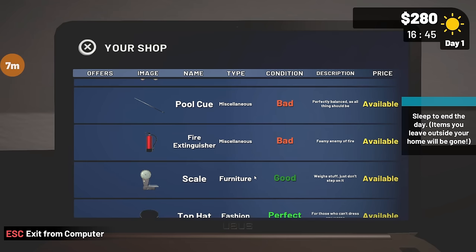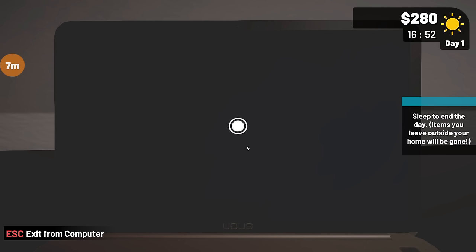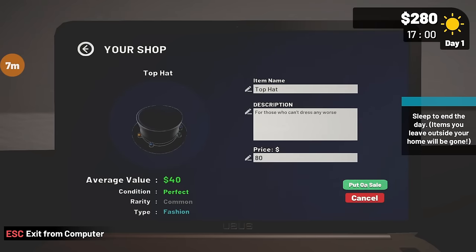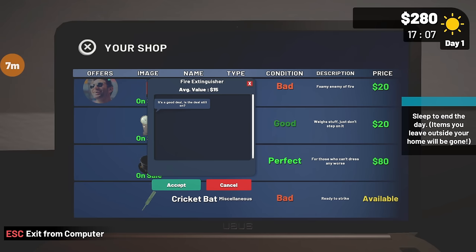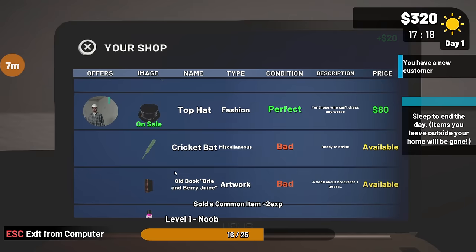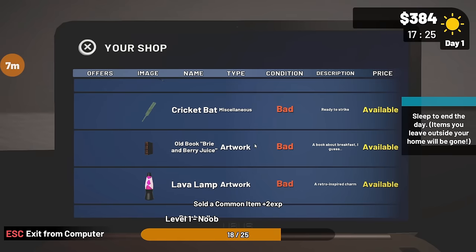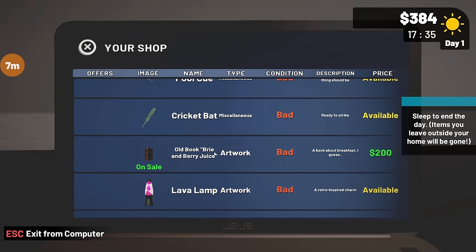I'm still level one. Scale - put it at 12, we're gonna do 20 on this as well. Fire extinguisher - 20 on that as well. Top hat said 40 so we're gonna bump that up to 80. New customer. The deal is still on. Did he just give me 15 instead? I said 20 - yeah alright cool. You're a little short at 64. That's still a lot better than I was expecting. This one I'm gonna say like 200 - it says it's rare. I'll do 15 on this.